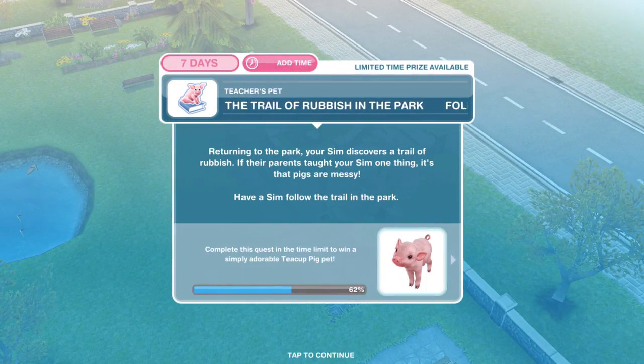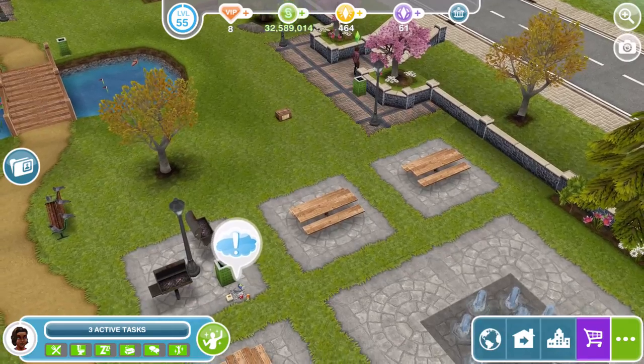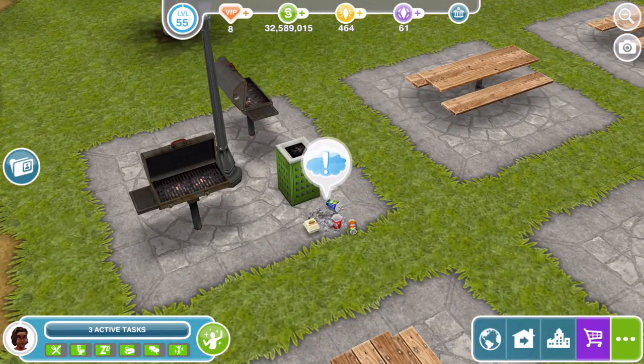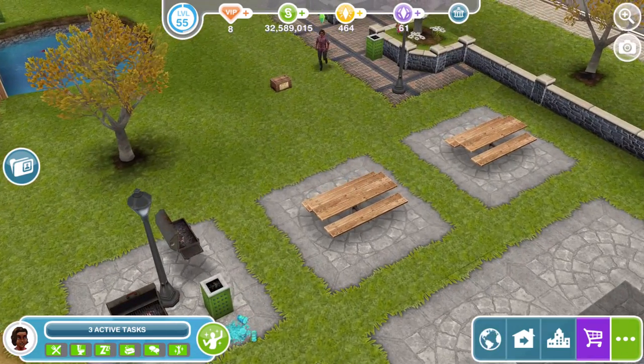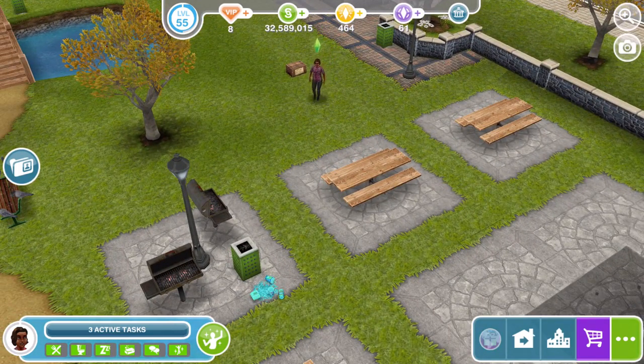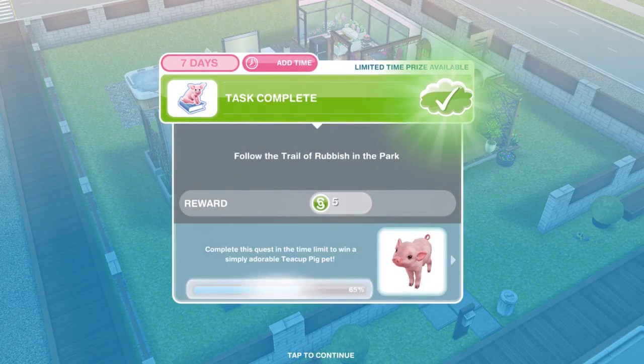Now we need to follow the trail of rubbish in the park. Returning to the park, your Sim discovers a trail of rubbish — if their parents taught your Sim one thing, it's that pigs are messy. Inside the park there's rubbish with an exclamation mark. Click on it and follow the trail. As soon as your Sim gets to it, it will send them home and complete the task.